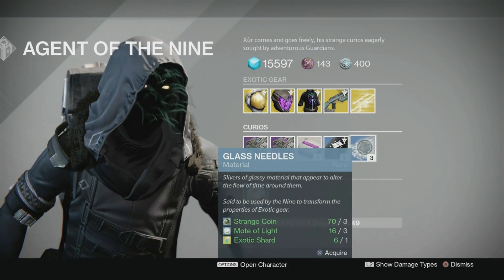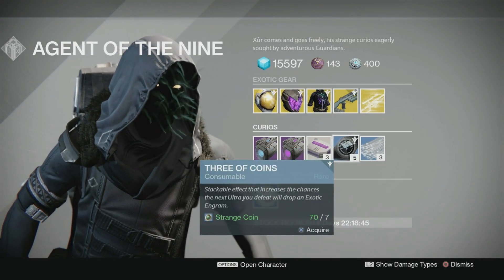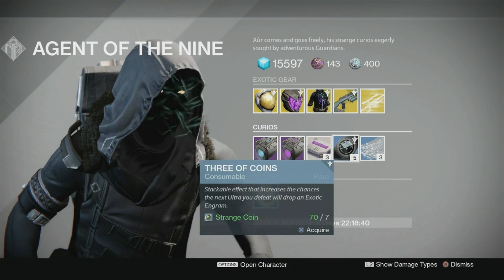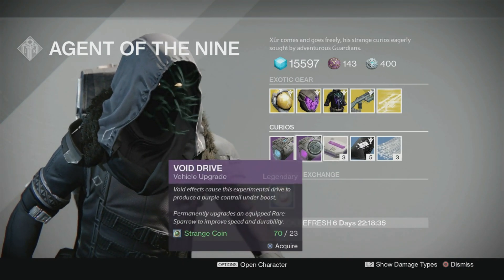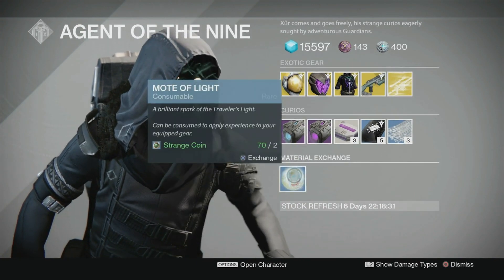Down here in the Curios: Glass Needles for those of you who want to re-roll your exotics. Three of Coins if you want to buff up your chance for majors or ultras to drop exotics — throw some of those on. Three heavy ammo synthesis for one strange coin, totally worthless here. Void Drive, even more worthless. Plasma Drive.